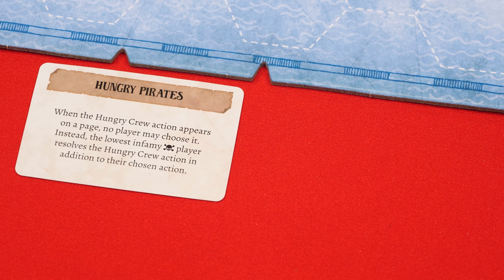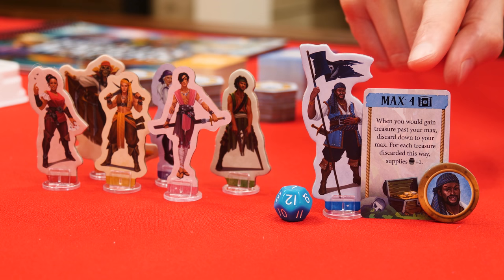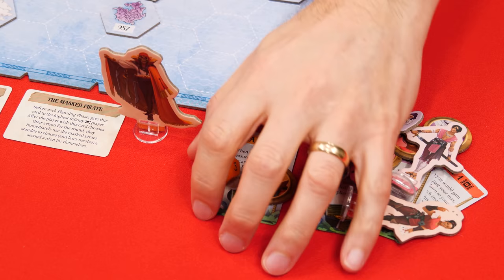If you have three or four players, put this Hungry Pirates card into play. If you only have three players, which we'll set up for in this video, also put this masked pirate card nearby. Now everyone picks a pirate, taking its standee, matching colored die, treasure chest, and infamy marker to place in front of themselves. In a game with three players, no one can pick the masked pirate. Instead, put its standee by its rules card. Its other components, along with any unchosen pirates, are returned to the box.